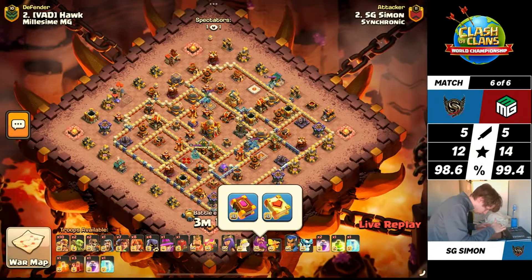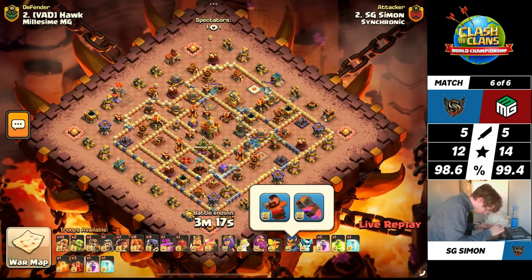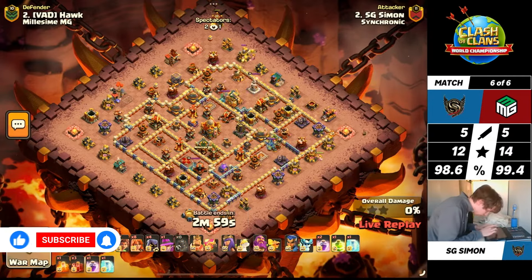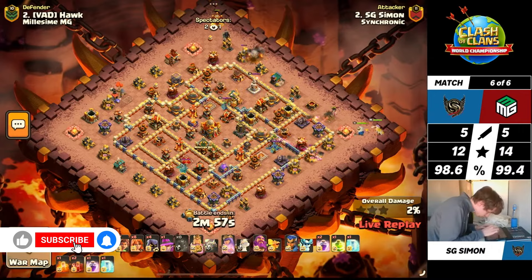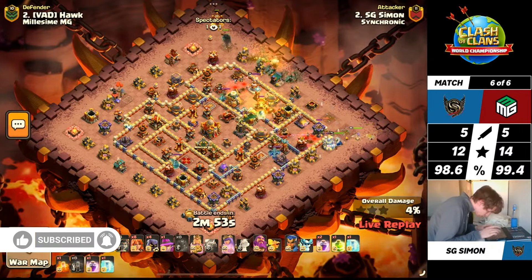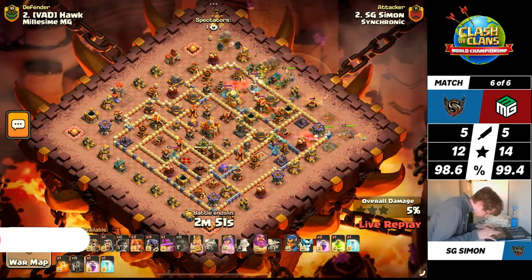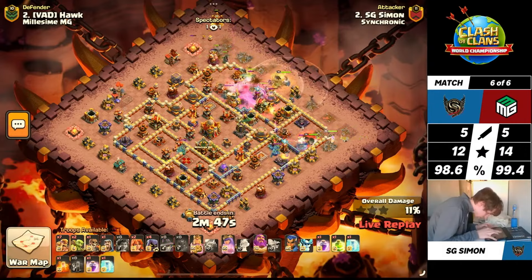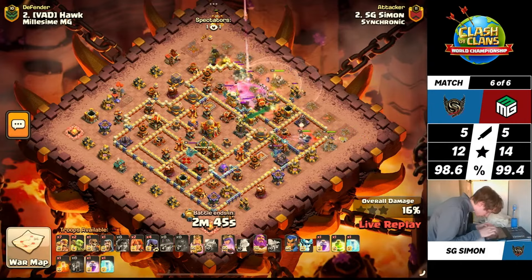He will be breaking out the Root Riders and try to set the pace as fast as possible right out of the gate, hopefully without making any mistakes. With the Siege Brick straight up to the top side, King and Queen off to the right, and Root Riders on into the Eagle Artillery. The very nice thing about coming to the Eagle side is taking that down nice and early so you don't have the Eagle shots hitting your troops throughout the full entirety of the attack.